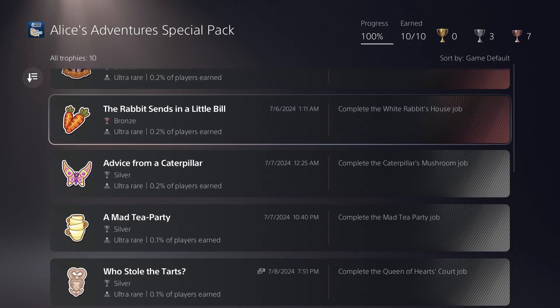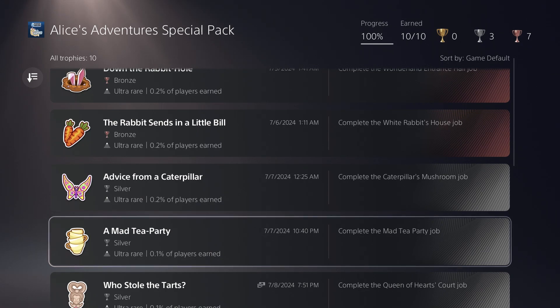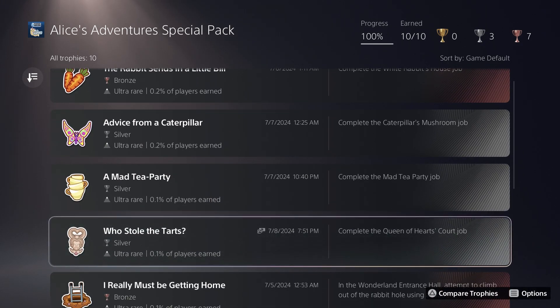Basically, you just have to complete the five new jobs: the Wonderland Entrance, White Rabbit's House, the Caterpillar Mushroom, Mad Tea Party, and Queen of Hearts Court. Complete those five new levels or jobs and you'll get five of your trophies, including all of your silvers.